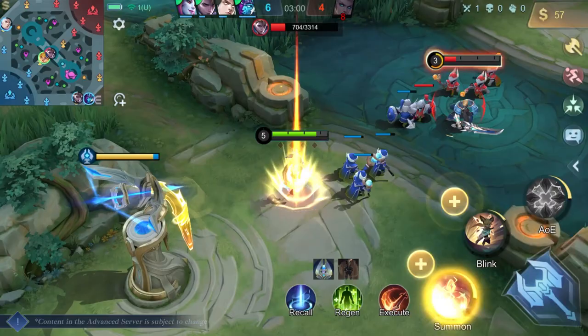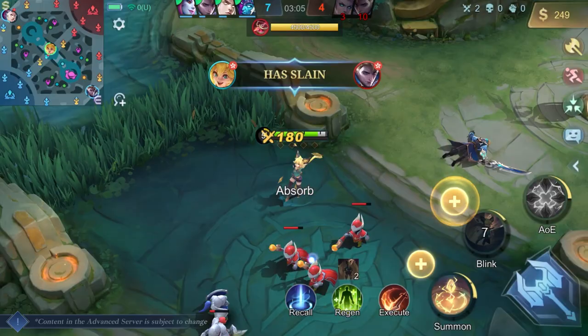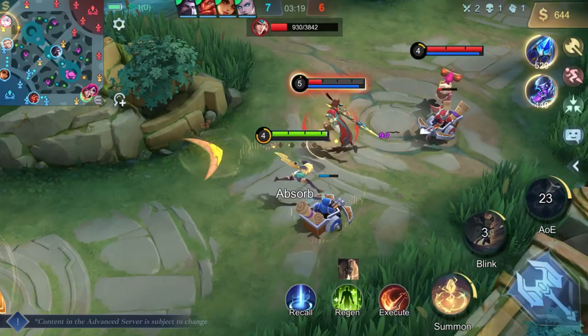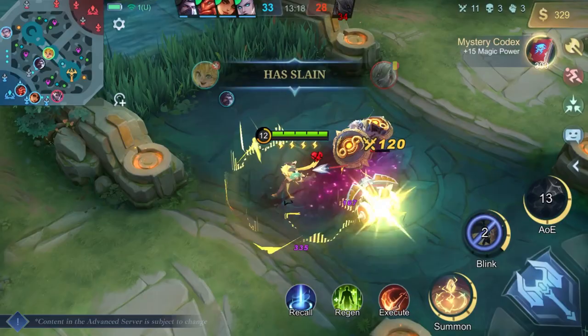Rhythm of Joy needs to be released at the right moment during her dash to strike the correct beats. When done correctly, this increases the damage on her second skill and her ultimate. Electrifying Beats can be used depending on the situation — to ensure a kill or to damage and pressure multiple enemies while boosting her survivability through her passive.